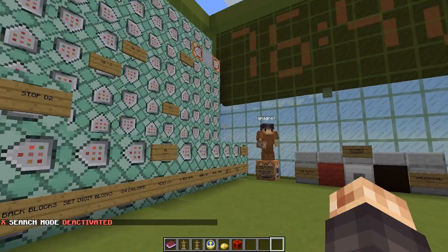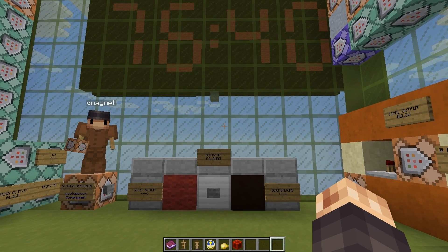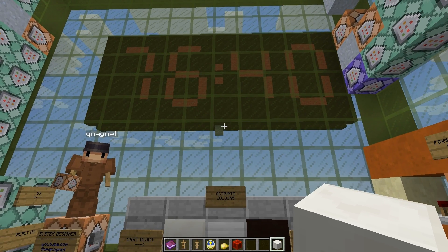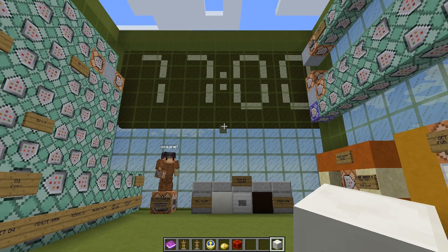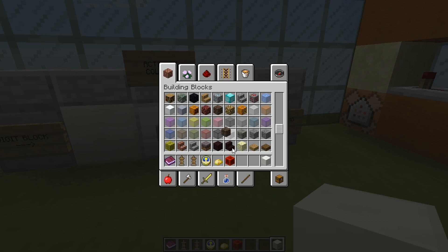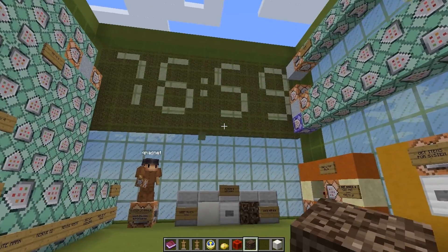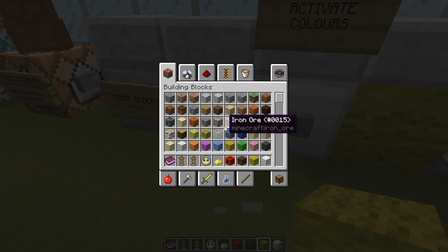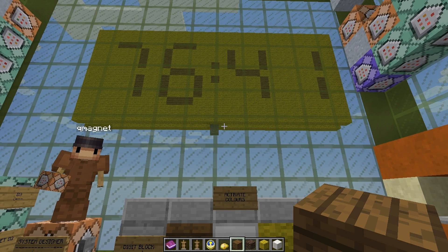You can also change the way the clock looks. Right now we have red wool and black stained clay. To change it, just break the existing block and place any block you want in its place. For example, put a quartz block there and press the button — nothing happens right away, but if you start or reset the clock it will rebuild using the new block. Dark colors tend to look better since light colors can look weird against the background. You can even change the color while the clock is running and it will update as it counts down.